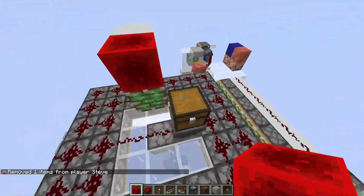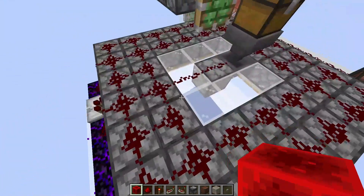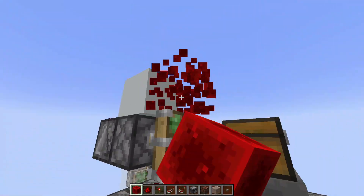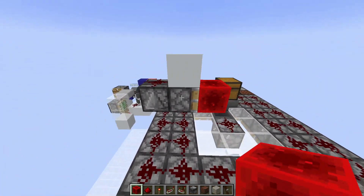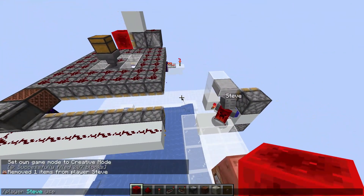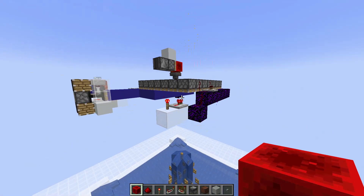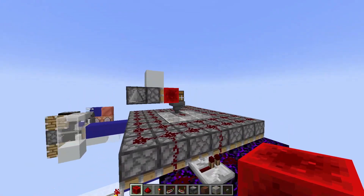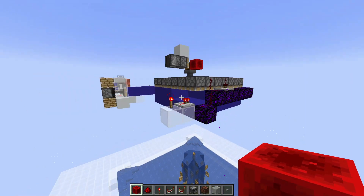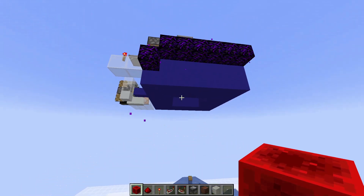Now let's also change the top section here to demonstrate that instead of firing TNT every time we extend these pistons, with lower blast-resistant blocks such as concrete we can actually change over to every other time. That's by using the T flip-flop with the observer and sticky piston here to move this redstone block back and forth. So now we should be ready to go. The first time these pistons extend we get TNT; the second time nothing will happen; then on the third, fifth, and every odd number — that's when we get TNT, which is a nice way to save on TNT.